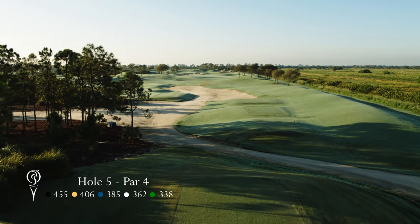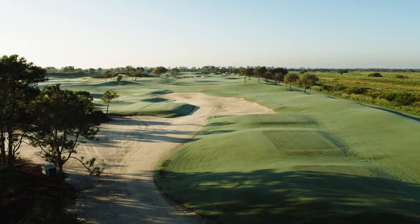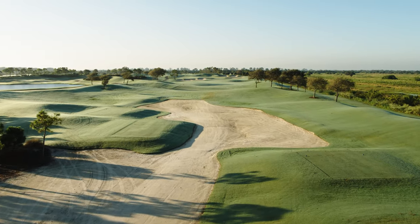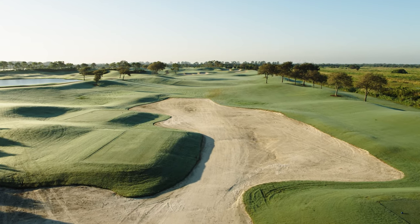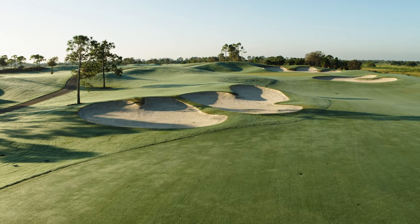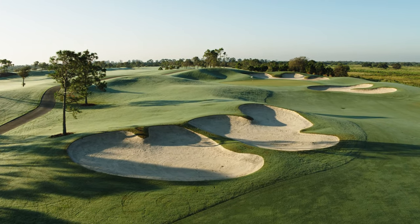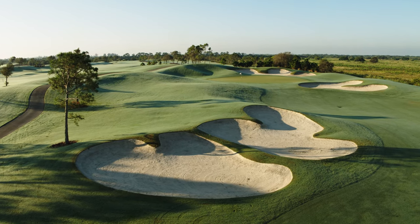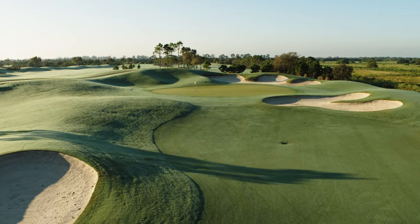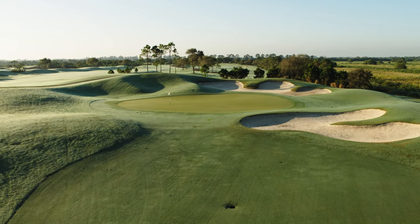Hole number five is the first in a series of holes that will require you to pay attention to the wind conditions. This hole is one of only two on the property where out-of-bounds comes into play. With the prevailing wind typically out of the east, or player's left, the prudent golfer will take their tee shot down the left side of the fairway towards the bunkers which frame this hole perfectly. This will open up the approach shot to the green and make the second shot a lot easier. One of the smaller greens on the course, any shot that finds the middle of this green will never be too far away from the pin.